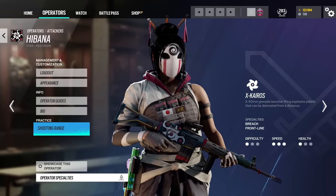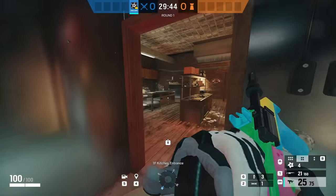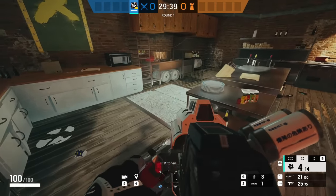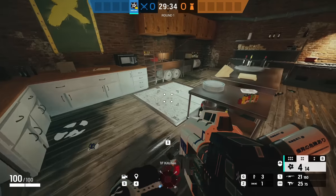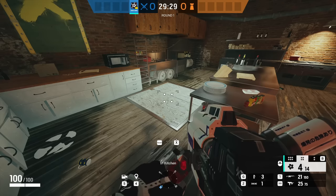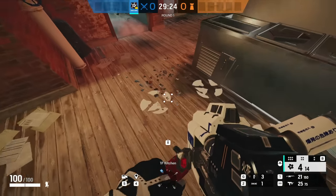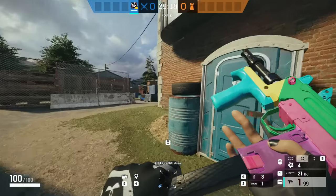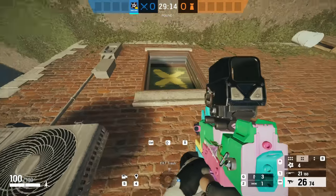Next up we have Habanā. A big mistake is not grabbing hatches from safety. Habanā is the hard breacher with the furthest range and can do a lot from safety. Yet on clubhouse when attacking bottom floor, you'll see Habanā walk into kitchen and try to grab the hatch — there she can get Nitro Celled from above or have a Pulse below. On sites like this you can just go on vertical rappel on the kitchen window and grab the hatch from outside. You still need someone to watch stock, but it's much safer. You have range — use it.